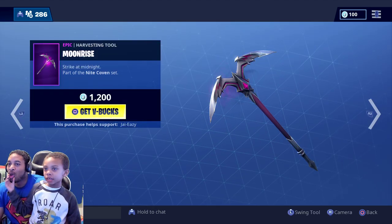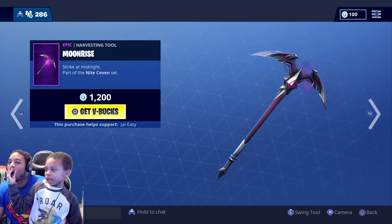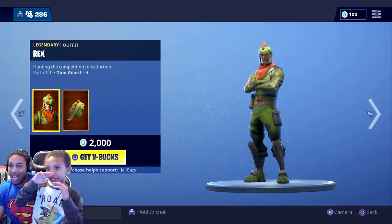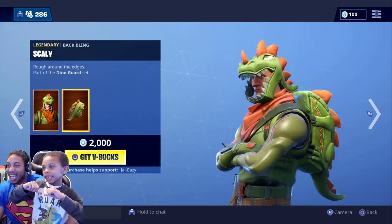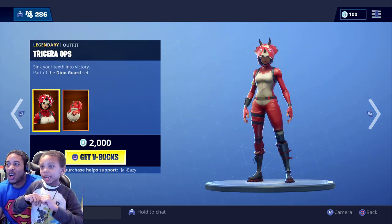Up next we have Sanctum with the Coven Cape, ladies and gentlemen. And what's this? Moonrise — let's see what it's hitting for. Up next we got the Rex, yes, with the Scale It back bling.